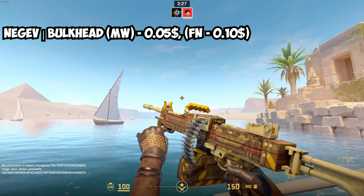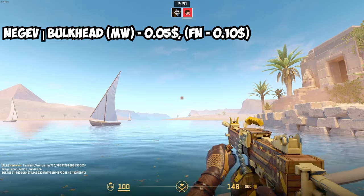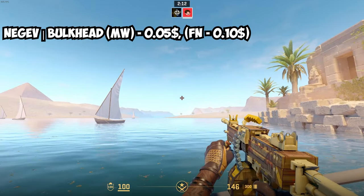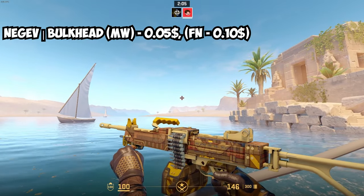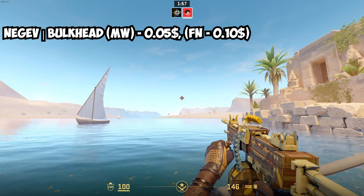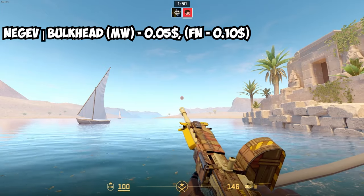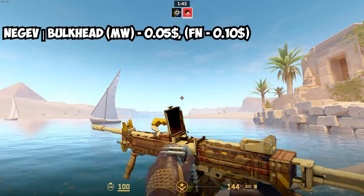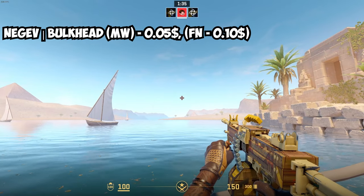The last skin of the video is the Negev Bulkhead — and actually the cheapest skin in the video. It looks really nice with a lot of bright yellow colors, and looks really, really good with the gloves. Not much to say — it just looks really clean. In Minimal Wear condition it's only $0.05, and Factory New is $0.10. So you can just keep it at Minimal Wear since the look difference is minimal, but even upgrading to Factory New at $0.05 more is barely anything. A really nice, cheap option for the Negev in a yellow themed inventory.